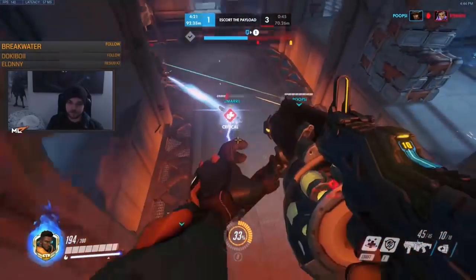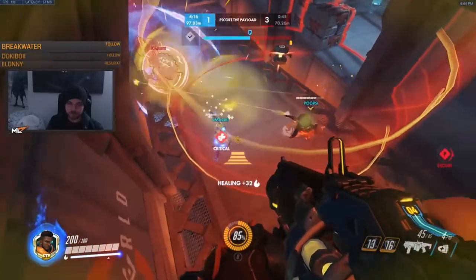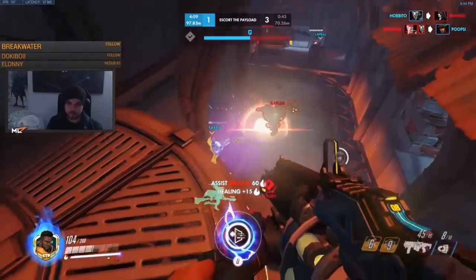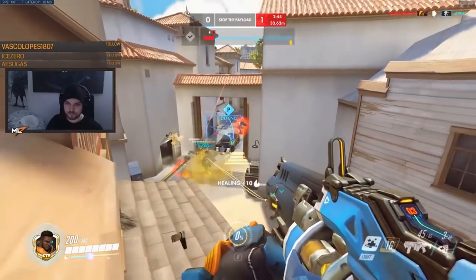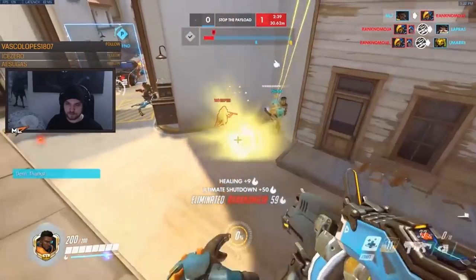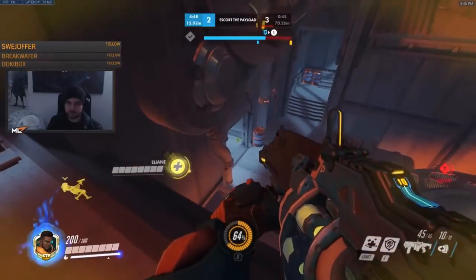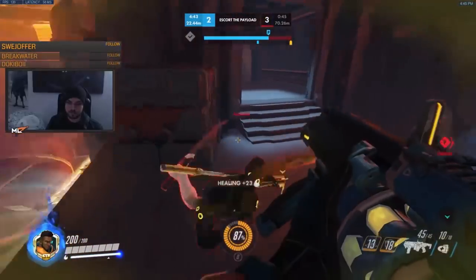Look how ML7 avoids the earth shatter by going vertical, saving his team, and then having a good position to be able to turn, heal, and damage however his team needs. Another technique ML7 uses is that there's no penalty for Baptiste to jump up and down to high ground because his jump is so powerful and always available. So even though his regenerative burst ability requires you to be very close to your teammates for them to get the healing benefit, feel free to jump down there when they're starting to take extra heat, and then jump right back up to your high ground perch.